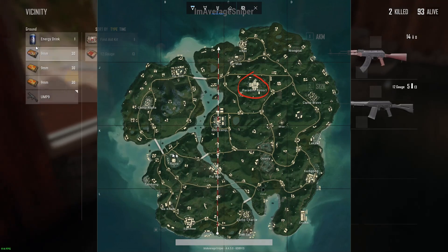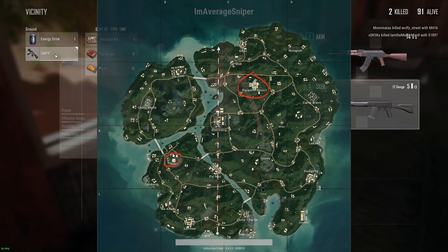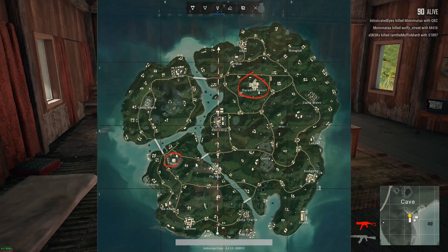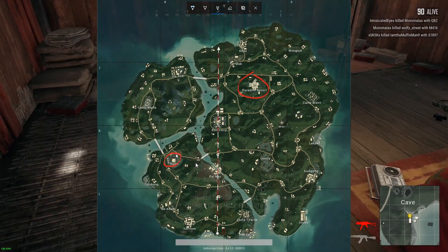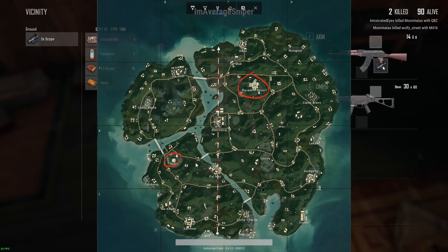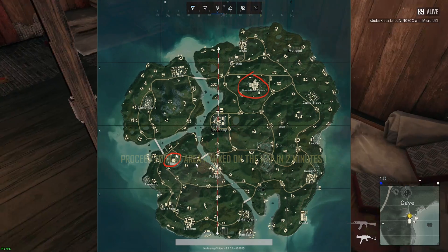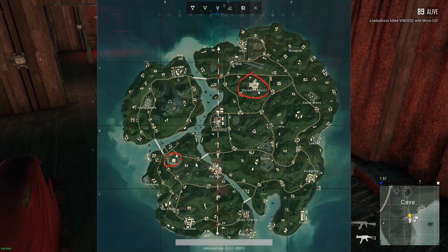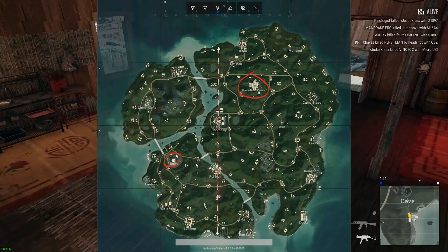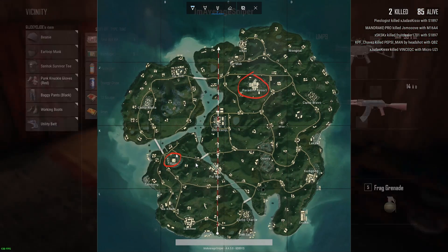The second most popular spot, I would say, is the Ruins. Now the Ruins looks like a little small blip on the map, but it has an amazing amount of loot. My god, the loot there is so good. You cannot land and not find an Assault Rifle or an SMG almost immediately. So there's going to be a lot of people jumping there because it's high loot, high risk.